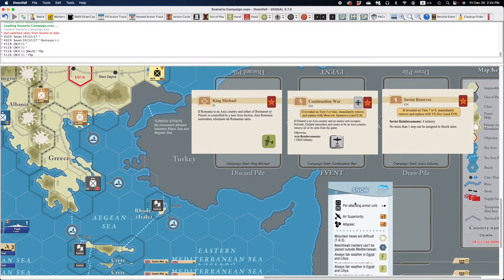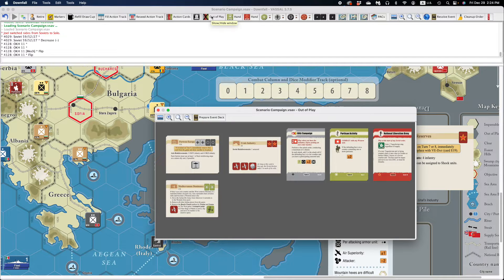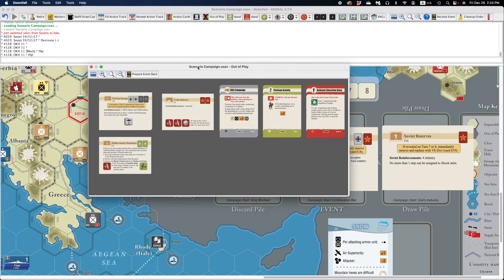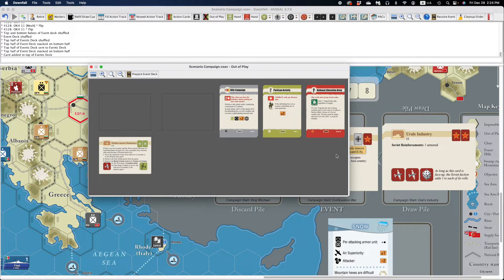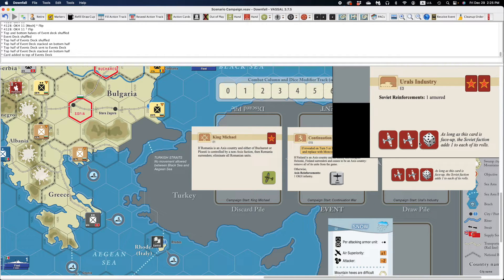The first thing you're going to need to do when you load up a scenario is set up the event decks. To do that, you want to go to the out-of-play window. When you go into the out-of-play window, you'll see all the cards that are not currently in play, but there's a very important toolbar button that when you press it, it will prepare the event deck for you. Now the event deck is stacked properly. When you hover your mouse over the draw pile, it'll show you only the topmost card.